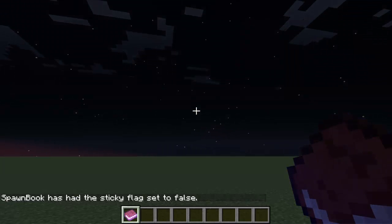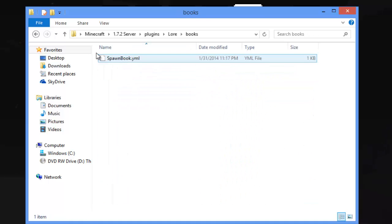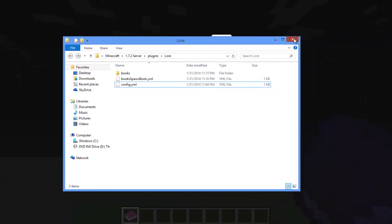You can also manage and edit your books in the config file, which is inside your plugins folder inside your Lore folder. You can edit the books there from the config. So you can edit that if you want.